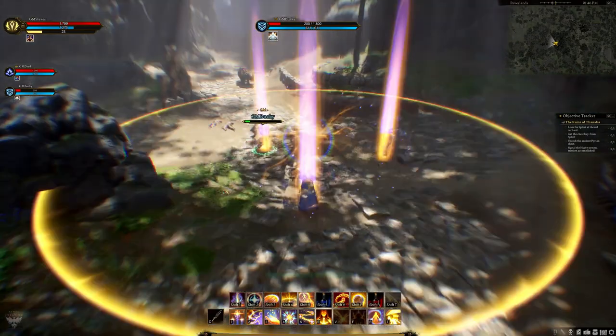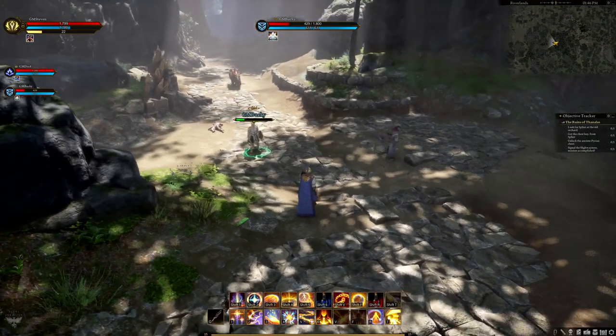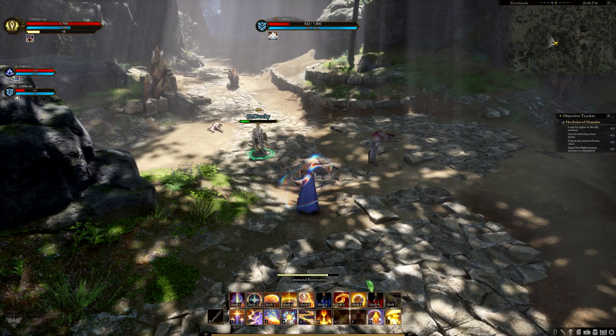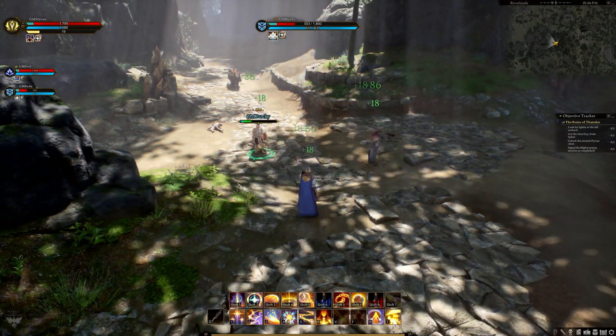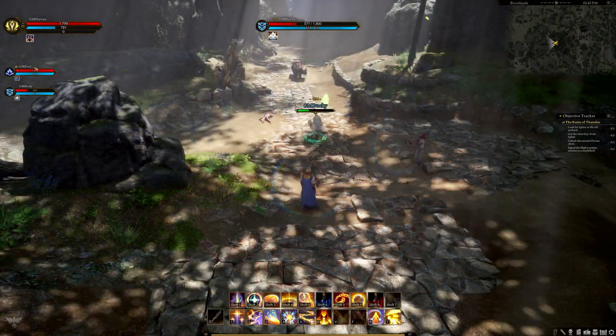Communal Restoration costs 100 mana and is the party-based heal. It provides a direct heal and then restoration over time. While the heal-over-time is active on a player, they also receive an extra 10% maximum health until the effect finishes.